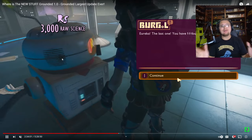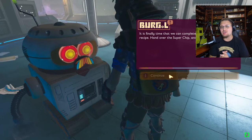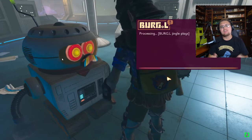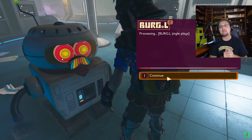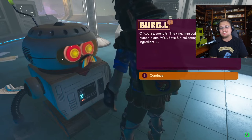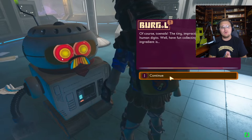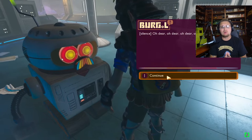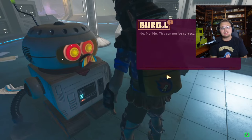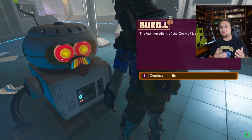Salutations and good morrow everyone, welcome back to another Grounded update video. Today I'm going to be showing you all how to actually unlock the undershed base. I've gotten a lot of people asking how to do this, and it starts off with this conversation I'm currently having with Burgle. Once you have turned in all four Burgle chips, he will ask you to go and find Dr. Tully's scabby and give you a location.